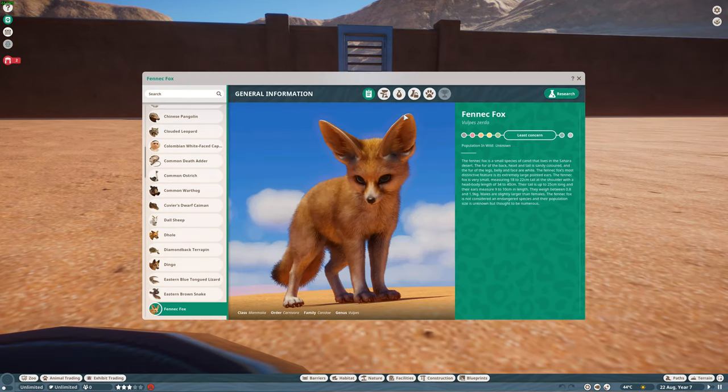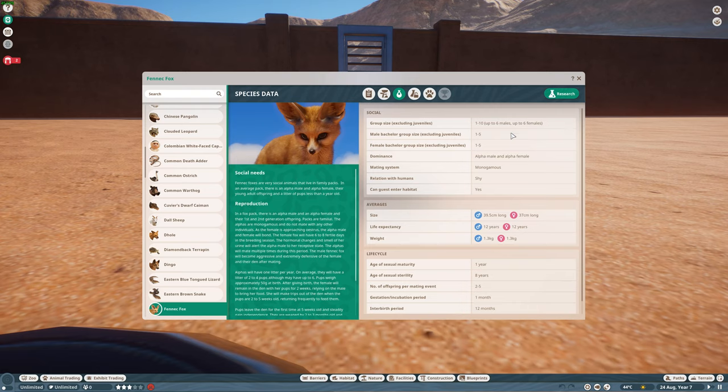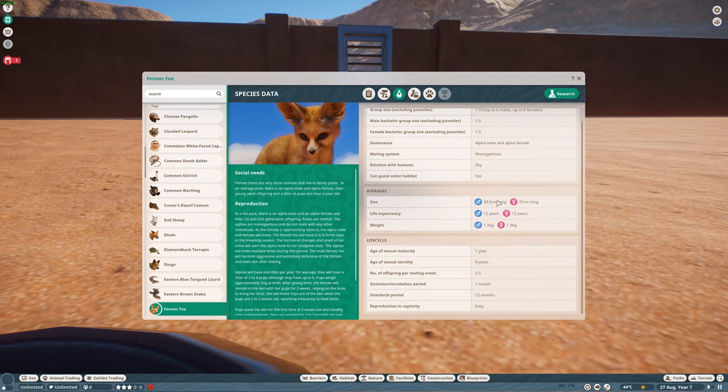You can see their range here around the Sahara Desert. One to ten — six males, six females — so they're social and live in packs. They are monogamous and have an alpha male and female. Sexual maturity is about a year old, eight years old they become sterile, producing two to five pups per mating event. Gestation is one month, interbirth period is 12 months, and they're pretty easy to reproduce in captivity.